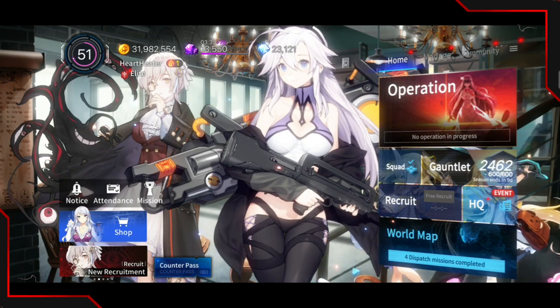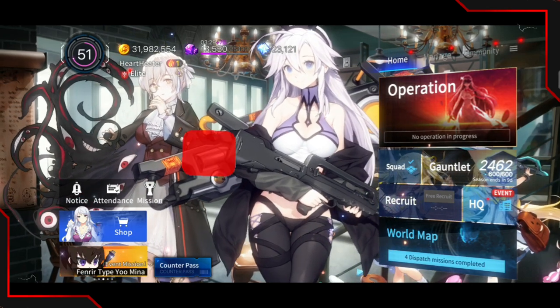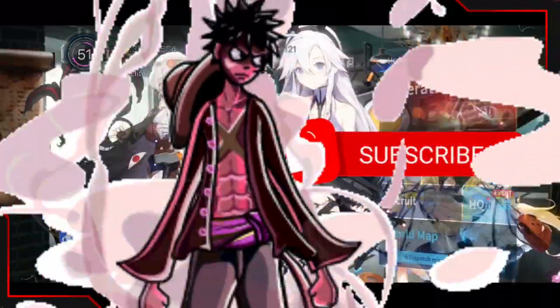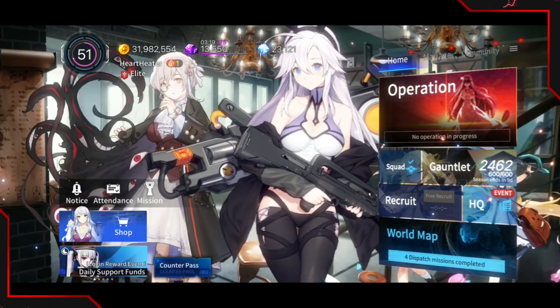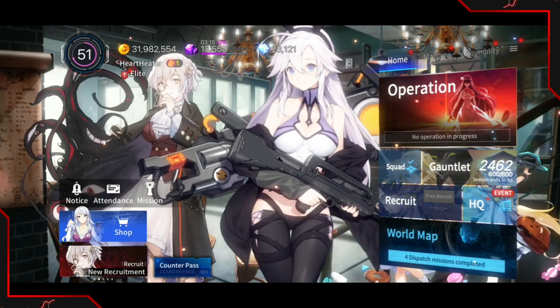Hi guys, this is AC Gamer. We're back with a new video on Counter Side. In today's video, we're going to be taking a look at all the brand new packs that were added to the game and then figure out which one is worth buying. Stay tuned for more content on Counter Side — I know I've been making a lot of Punishing: Gray Raven content, but that game is pretty hype at the moment. So let's go ahead and take a look at the shop.